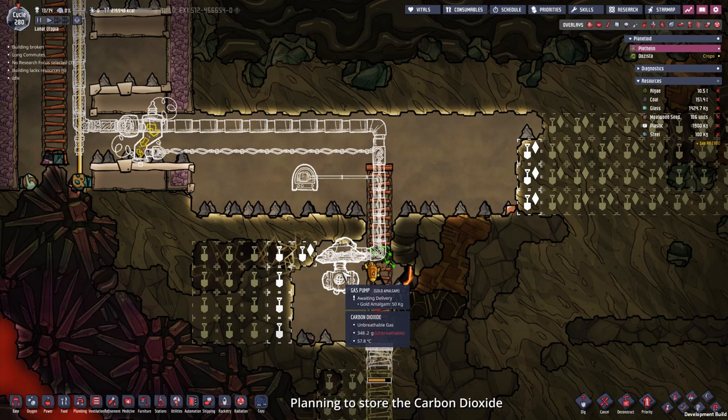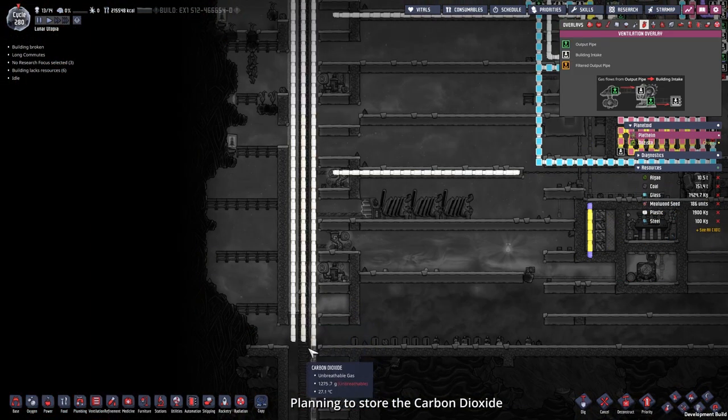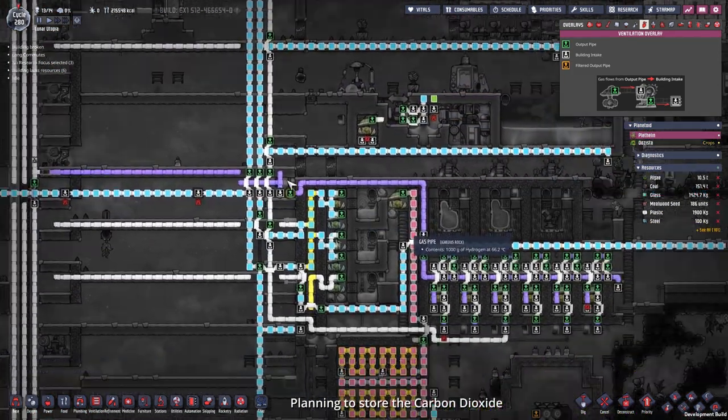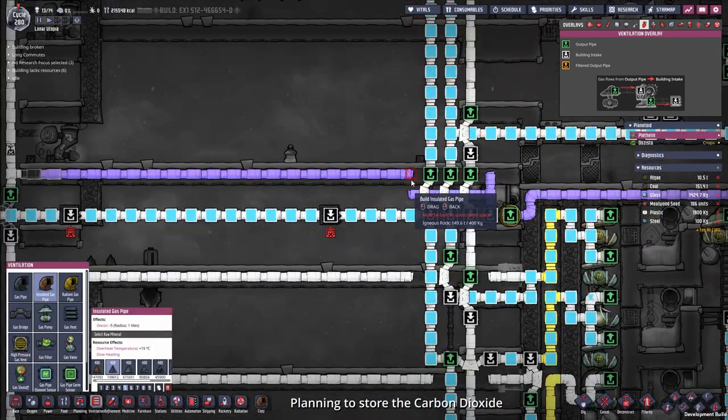Here you can see the gas pump setup. This is a gas element sensor which I'm going to set to carbon dioxide, so if the carbon dioxide drops to this level it will still suck up the gas, but if there is no carbon dioxide left, the pump will be deactivated. The gas will be pumped up to our already existing gas pipes and be fed to our infinite storage with the sorting system, so we just need to connect this up.